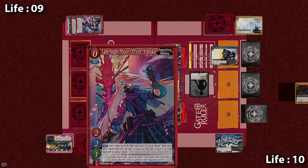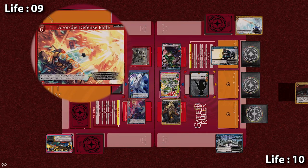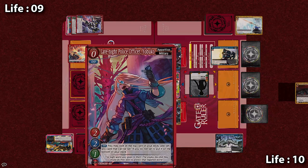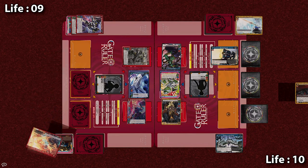But in response, the Apprentice activates an event as well — Do or Die Defense Battle. Use timing immediate, at 0 cost: choose 1 ally unit and it gets plus 3 HP until the end of the turn. So with this effect, Yobuko's HP increases to 5. So even if it takes the 2 damage from Iron Storm, it survives. And with that, both events resolve.